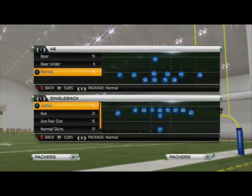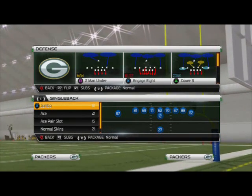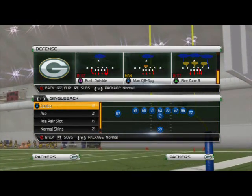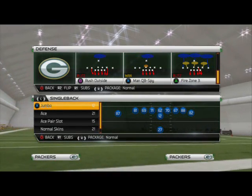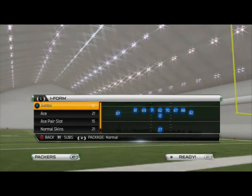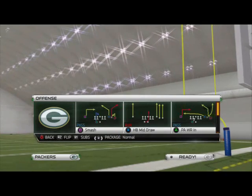Good morning, AT25 gamers! Welcome to another episode of Blitz of the Day. In today's video we're going to be taking a look at a really good blitz for the 46 normal defense. Players rush outside and it's going to be able to get two guys free at the quarterback, in case they do block a running back or something like that.